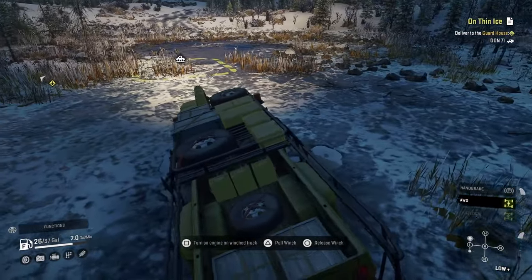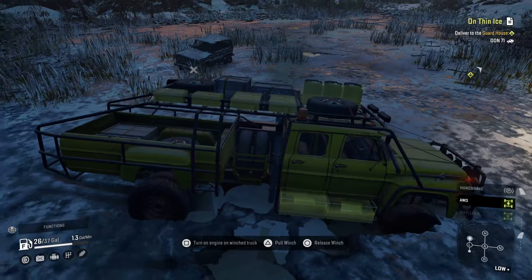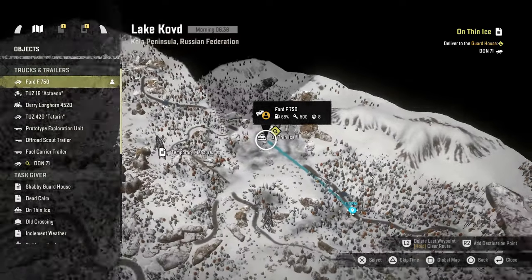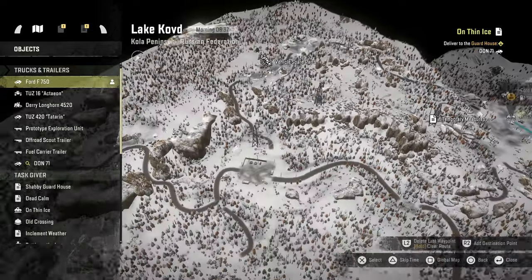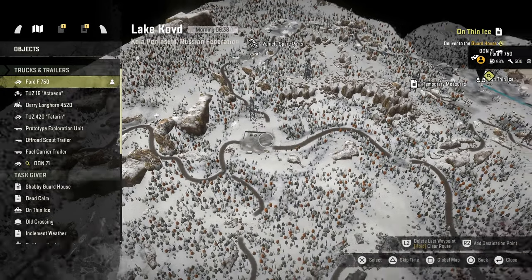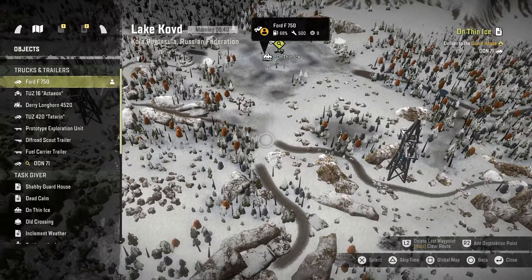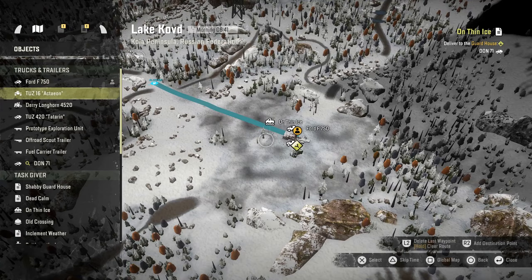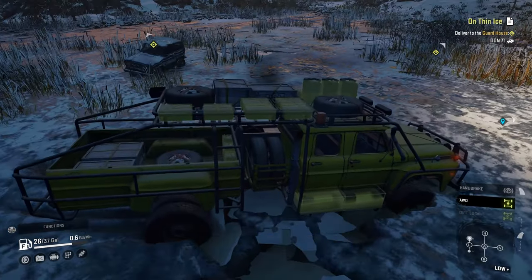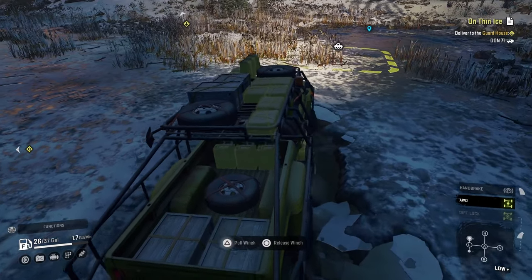So this — ooh, very breakable ice right there. This was the route I was going to take and come out that way. Actually, I was going to shoot through this way, which is kind of the direction I'm heading. Let's get out of this ice.